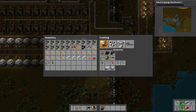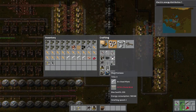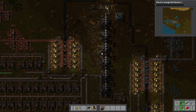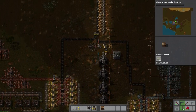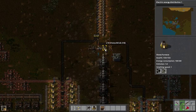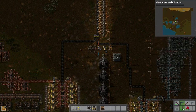So now that we have steel, we can make steel furnaces. The first thing I'm going to do is get stone bricks, because we need ten stone bricks per furnace. And I'm going to start switching out furnaces for steel furnaces. The first one I'm going to do is the one making stone, so we get the bricks twice as fast.